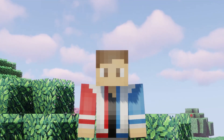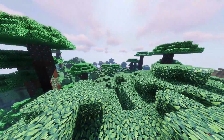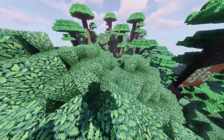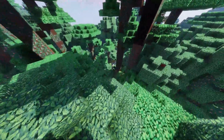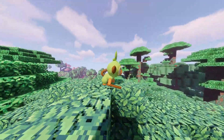The last place to find the Grookey starter line — Grookey, Thwackey, and Rillaboom — is in the jungle. You can find Grookey and Thwackey on top of the trees, and Rillaboom on the land, because Rillaboom is too heavy for the treetops. So if you see a jungle, you better be looking at the treetops for this cute little monkey.